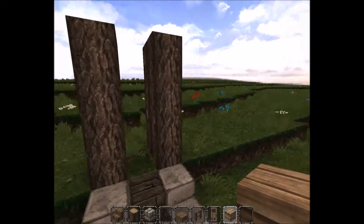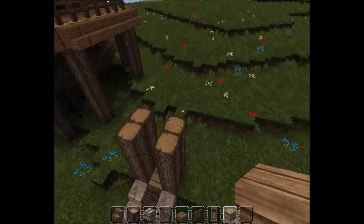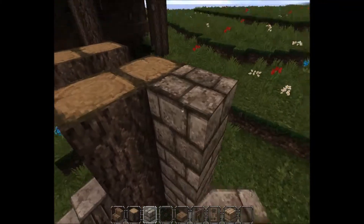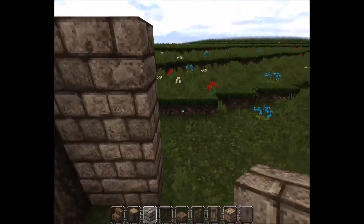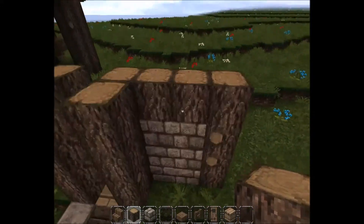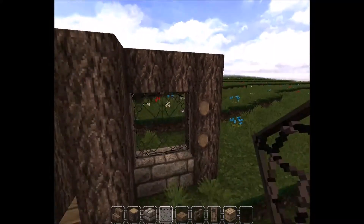I'm using a texture pack — you can find this in the link, it's Conquest. Then we want to put stone bricks right here on the right of the oak, just another set. Take the top two off, put oak logs on them, and oak logs on the side of that. Then we can put four glass panes right there.